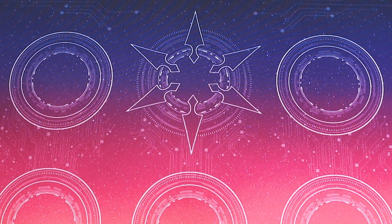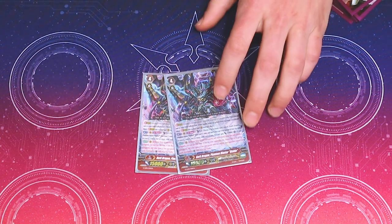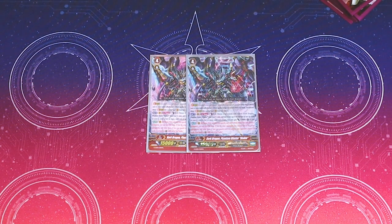I run two copies of Dark Dragon Phantom Blaster Diablo — the classic. The reason you run two is because you're really only running one. He has to flip himself for his skill: Counterblast 1, flip a copy of itself, and then it gets 10k and a crit.